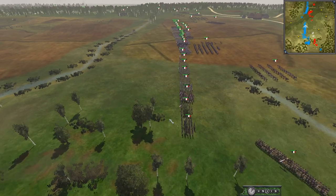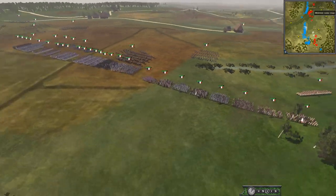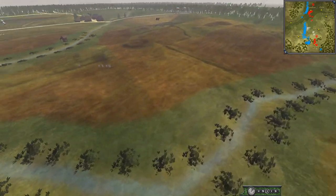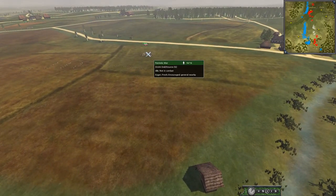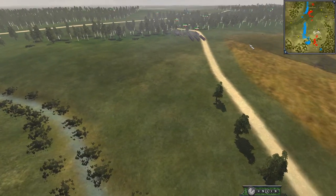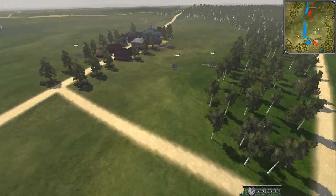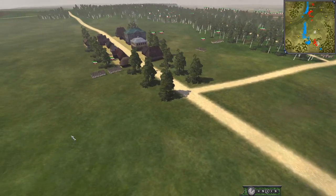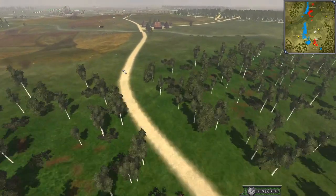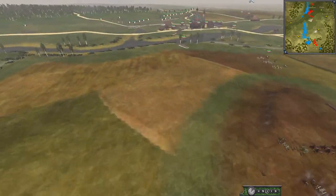The corps we have today: Oudinot, Davout, Victor, and Ney all the way over there around Borodino itself. For the Russians we have Bagration, Duterrov, Tomasov, and someone else over here — I can't remember — probably ending in '-ov'. Oh there we go — Tuchkov! It is slowly getting underway and there's a little bit of line fighting going on on this side.